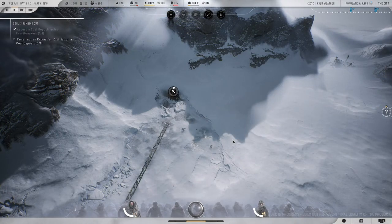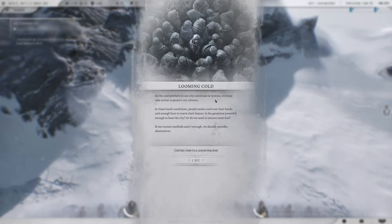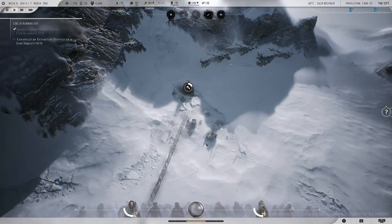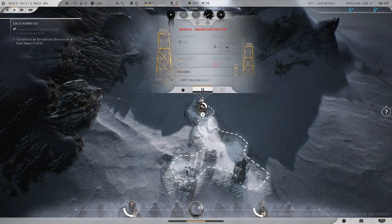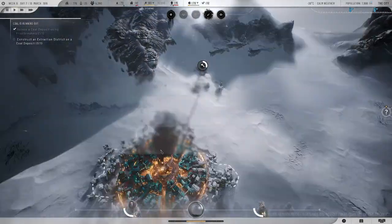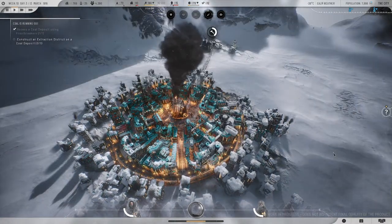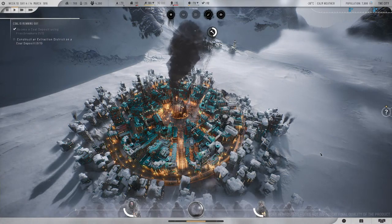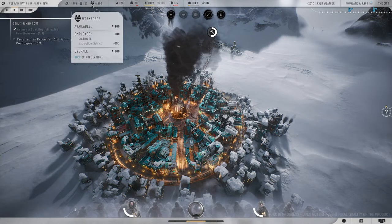'What does an industrial district do?' — production of processed goods and other materials, so I need this. Select areas to construct the district — you actually have to select six areas. I'm already thinking about how to do this as fast as possible. 'Looming cold: our city is struggling, people need a roof and enough heat. Is the generator powerful enough?' Cold has risen to a concerning level. So do you have to build housing for each district? An extraction district requires 600 people — how many people are in the city? 4,200. They've taken everything to a way different level.